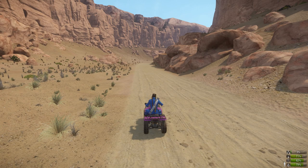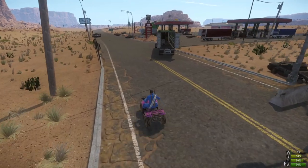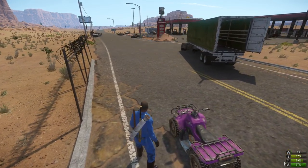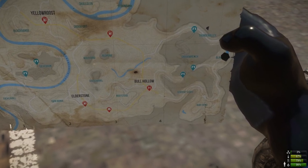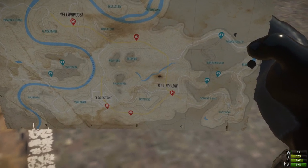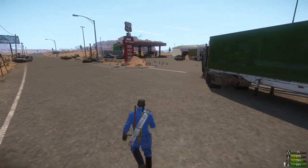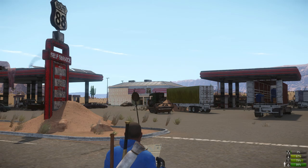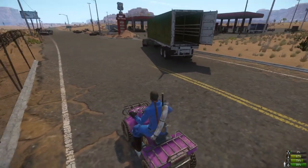Tip number five: let's get to Yellow Roost. Driving from Bull Hollow directly to Yellow Roost, there's a gas station in between — it has great vehicle parts and weapons. I've found a duffel bag on top of that gas station's roof, and a gun on top of Route 88's roof. Great gun spawns and duffel bags — it's a great location.